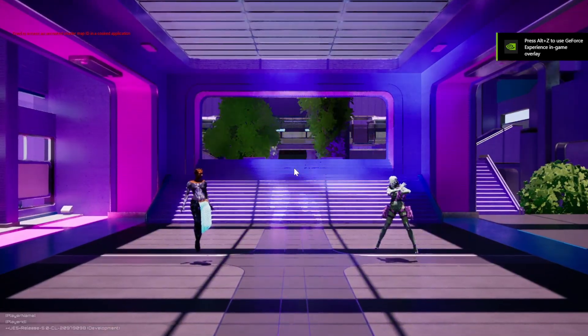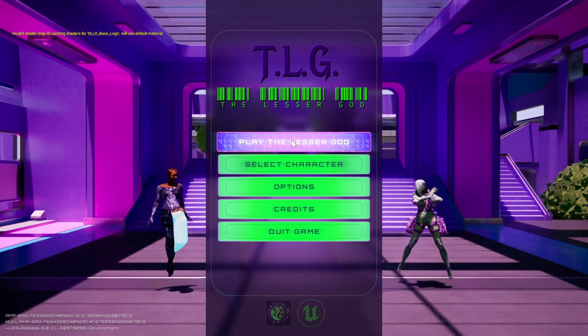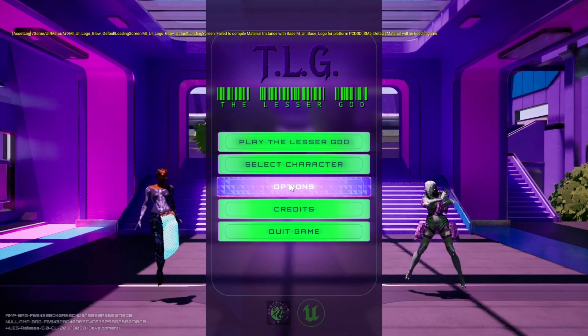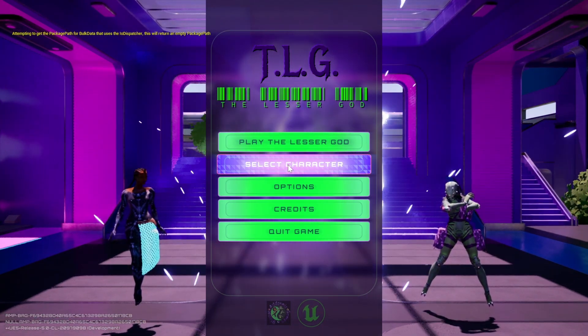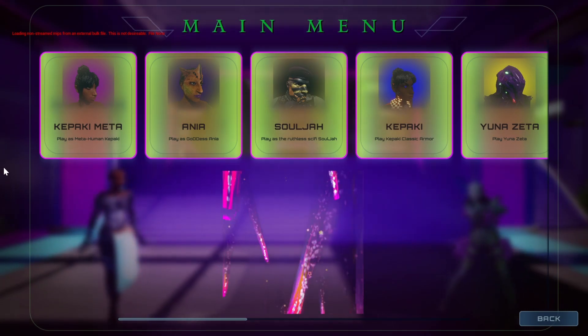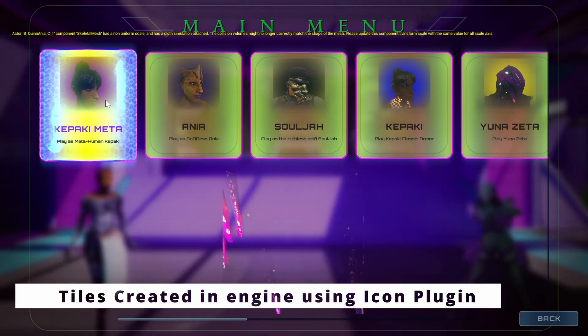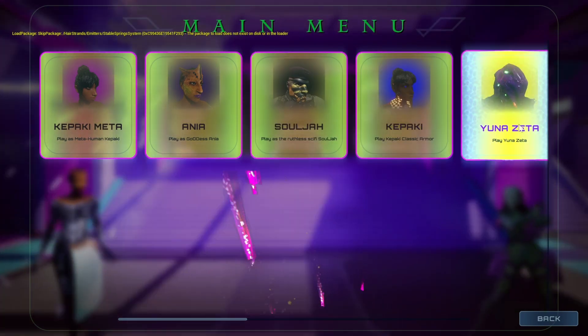First I just want to show you guys the new material — I've definitely changed the color scheme a little bit more, changed the backgrounds on the buttons. When you go to select character now it's a lot better looking. I revamped the icons, the tiles for the character select.